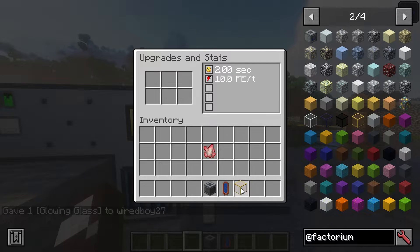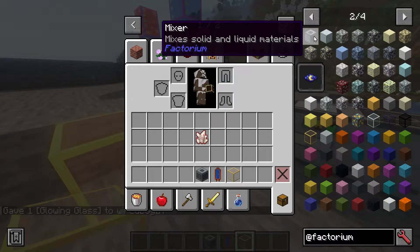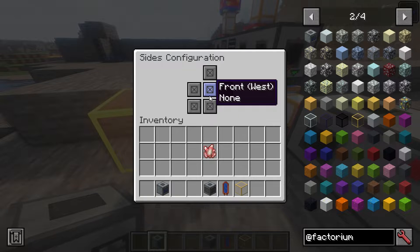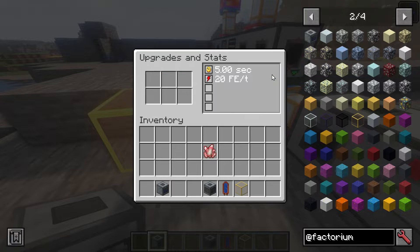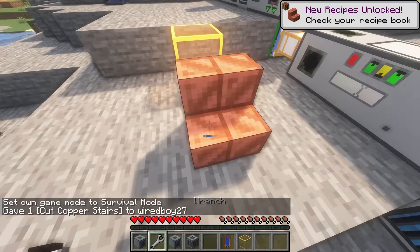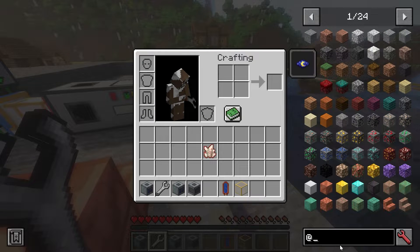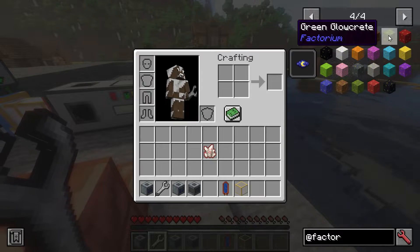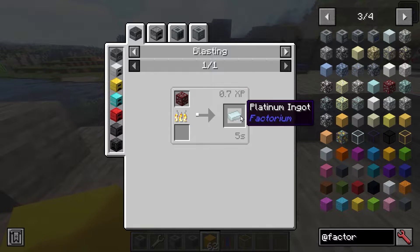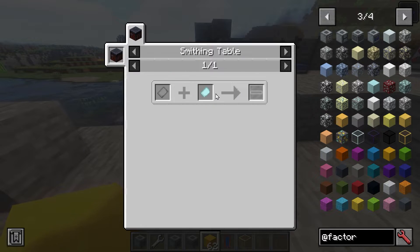Factorium features glowing glass and glowcrete — glowing concrete. It's one of the lesser-known tech mods, but I wouldn't be surprised if it becomes popular. It has side config, a pleasant interface, and you can rotate blocks and stairs with the wrench. Platinum ore is also available, which is always quite rare. In the smithing table you can make a steel plate with the platinum plate.